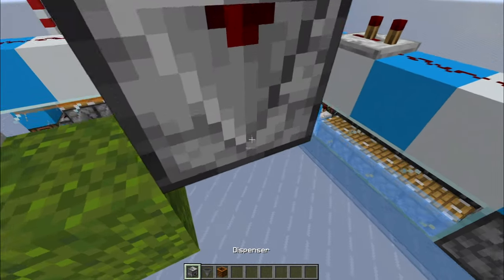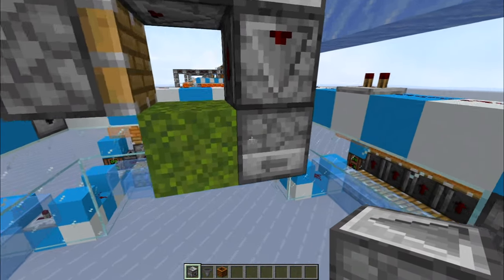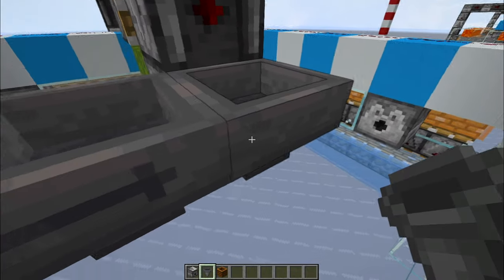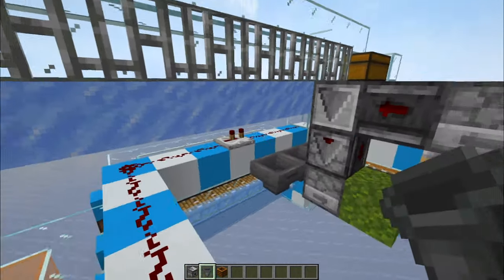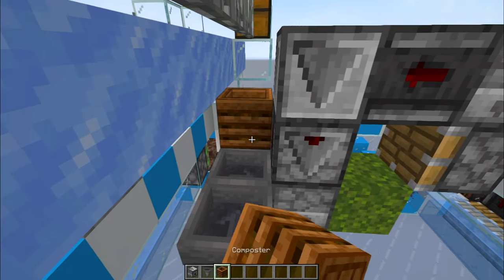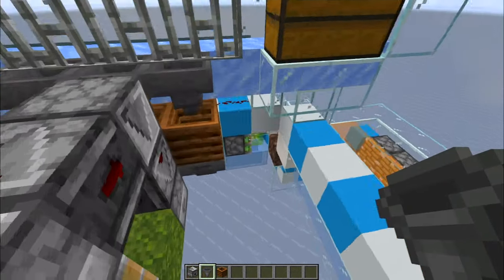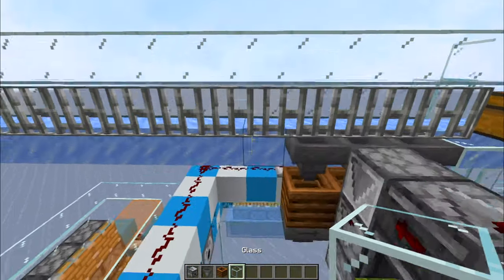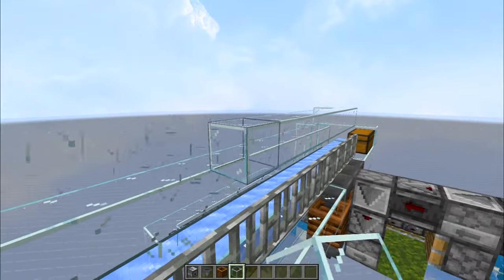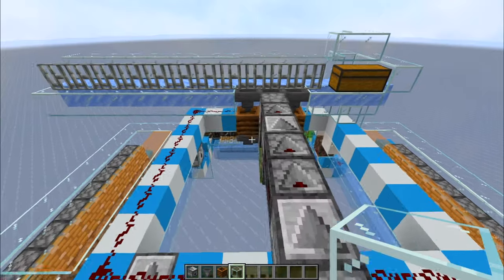To make the farm sustainable, install a dispenser here which will bone meal the moss, a hopper behind, and two more hoppers pointing into it. Now grab your composters, place three of them here and three hoppers on top — this will catch some of the moss and compost it into more bone meal so you can run the farm essentially forever.